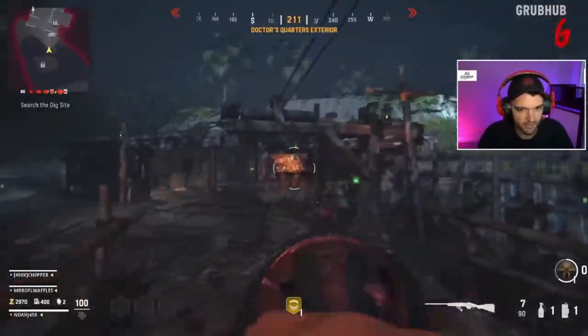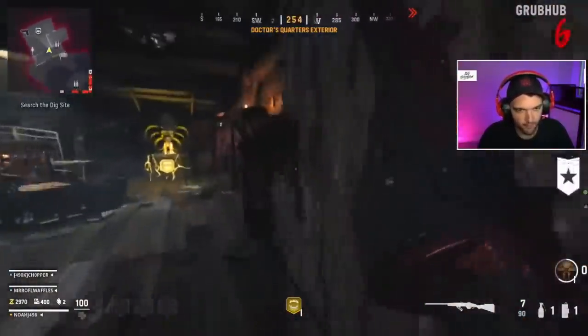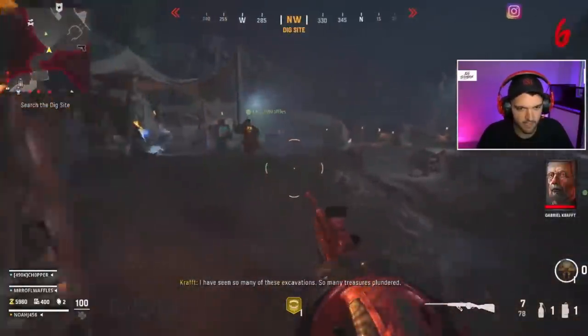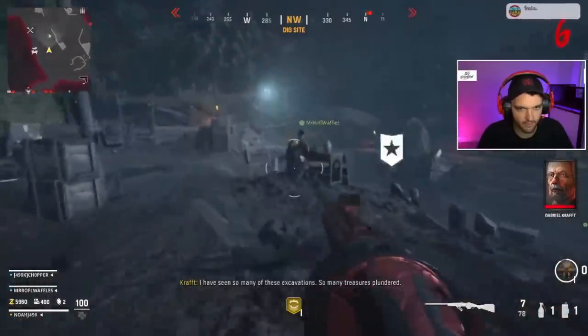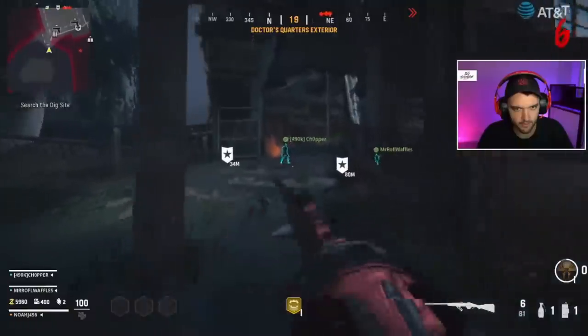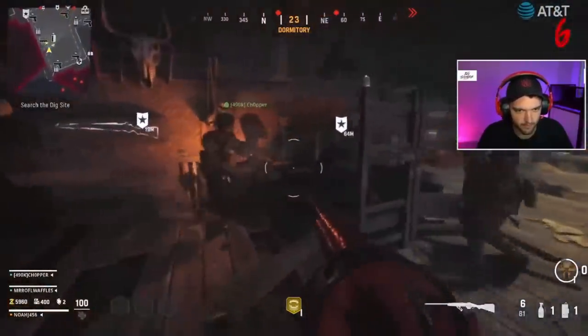Once you have this cleared off, you need to pick up the three parts for the cipher key. They're very easy to find. The first one is in the doctor's quarters — you'll see it in the corner of the room, very easy to pick up. The second one is right behind Pack-a-Punch in the dig site area, just on this little table. And the last one is on the bottom floor of spawn in the dormitory — you'll find it right here in this corner.